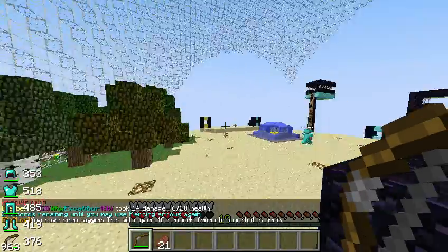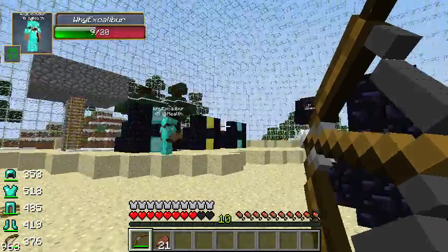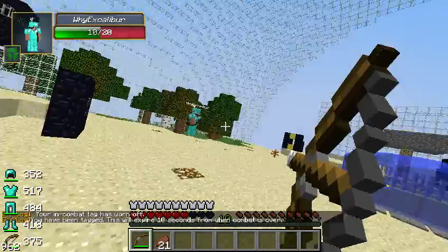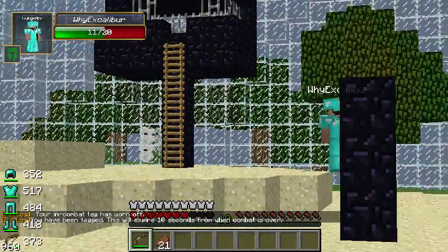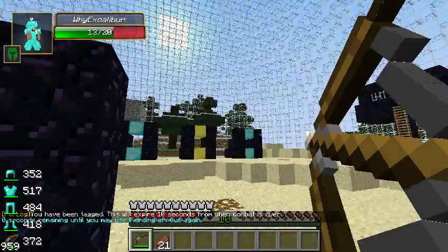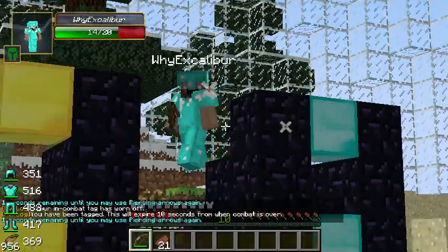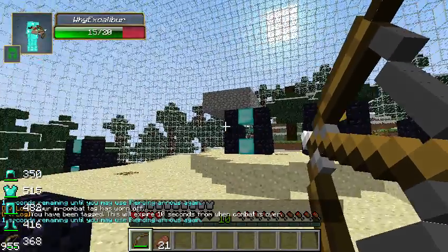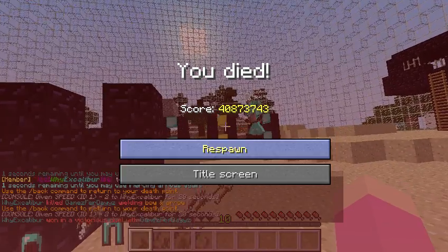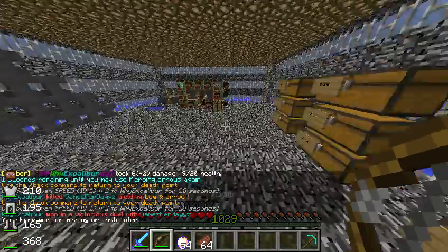There you go — massive crit right there, 14 out of 20 damage, which is about 7 hearts. The way to calculate: 20 is 10 hearts, so just divide by two. For some reason he always gets massive crits and I never get one. I remember when you just came in and said 'come at me' and I massive crit one-shot you. I was like 'hacker!' Anyway, there you go — a couple of bow battles; they can be long or short depending on whether the other person runs.